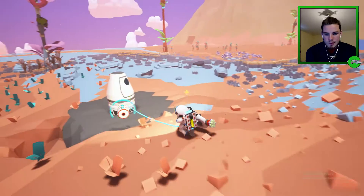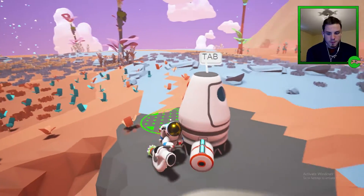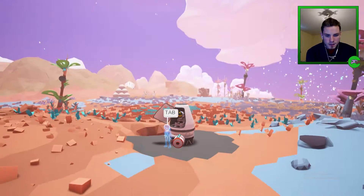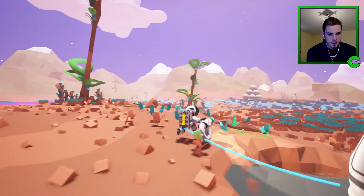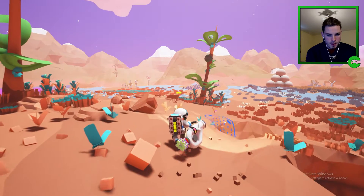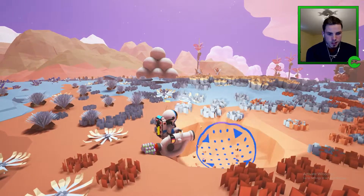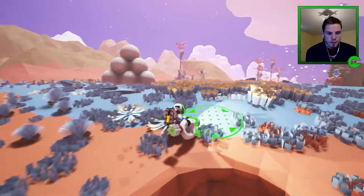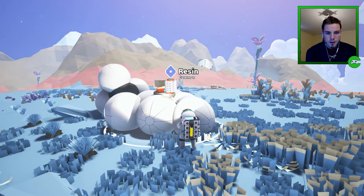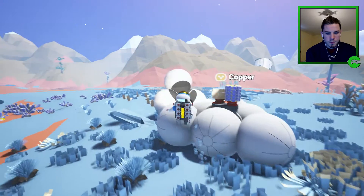Okay so there's our home base. Tab — getting back in saves the game, let's get back out. It looks like when we hold down the tool we're taking terrain from the ground. Not sure if we can put it back. What is this — resin? Okay, space is to jump.